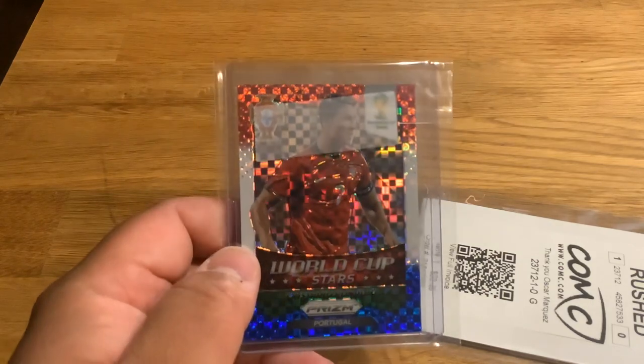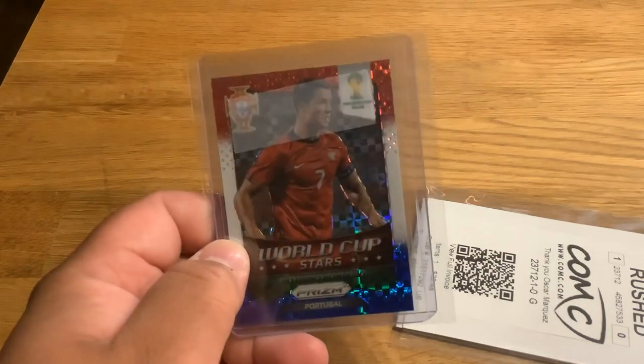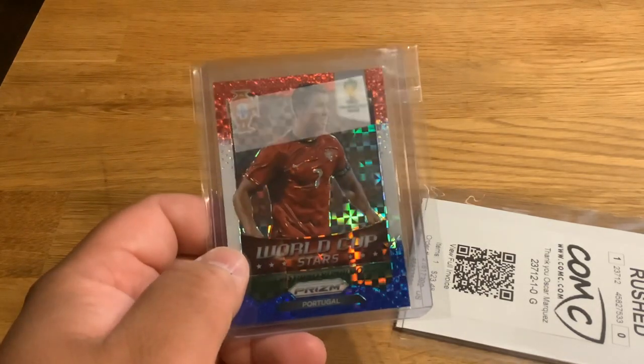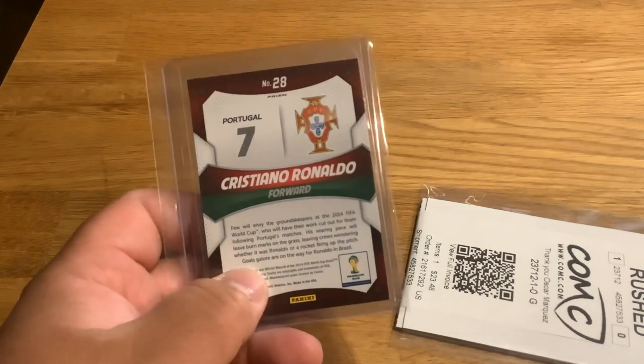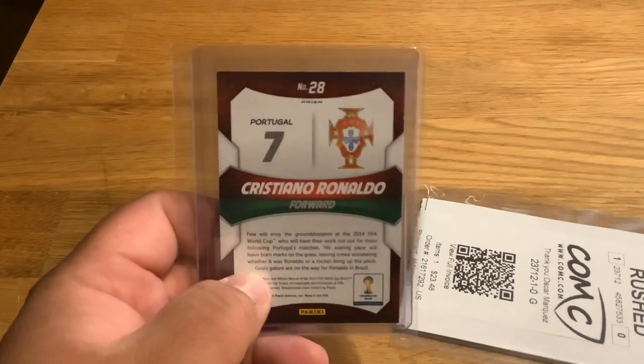First up in the mail, a soccer card — red, white, and blue Cristiano Ronaldo World Cup Stars. Yep, I do get some soccer as well, just the big names that I know, and possibly future stars. Soccer has some good cards, believe it or not.